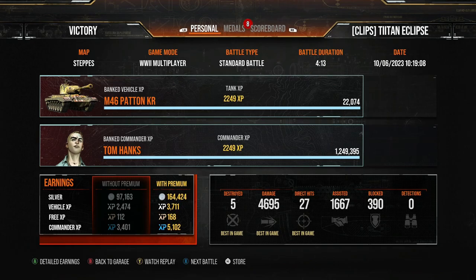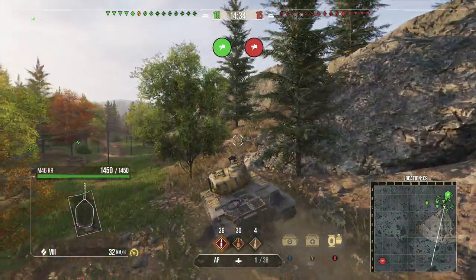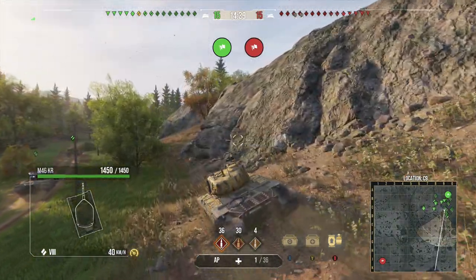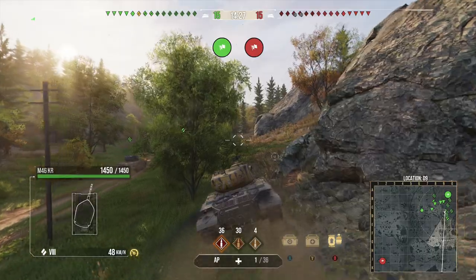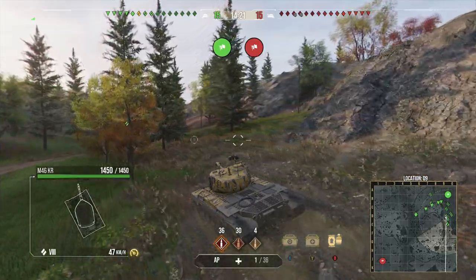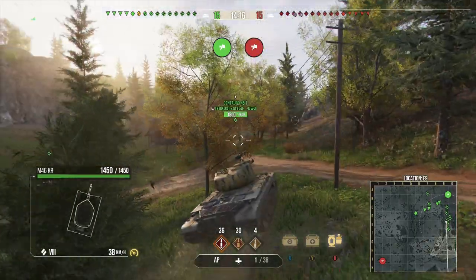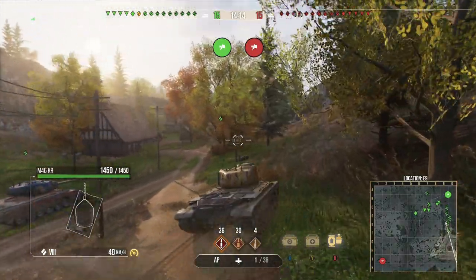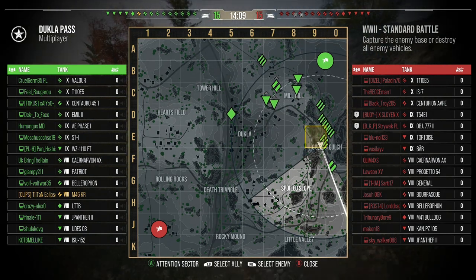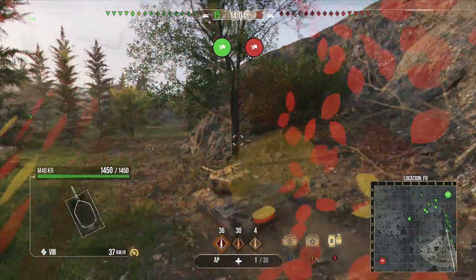That's not the only replay we have today — we're looking at another one on Ducla Pass. This is a map where we're up against tier 10s, so we've got to stay a little more passive and can't push in as aggressively. I'm pretty sure it is tier 10 — yes, indeed. I spotted the Centauro on our friendly team. We're going over to this side of the map rather than trying to cross.